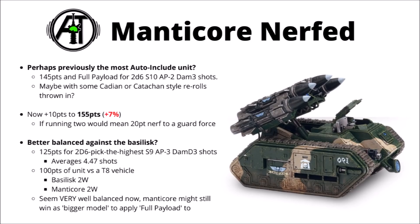In less positive news, the Manticore is going up 10 points, and this one is a slightly painful nerf for the Guard, as currently a Manticore with the full payload upgrade for damage 3 shots is perhaps one of the most auto-include units in the codex. Certainly at the start of 9th it was perhaps the best ignore-line-of-sight shooting option in the entire game, though probably beaten into second place now by Tyranid Hiveguard and all the crazy buffs you can stack on them. Rather than 145 points for your 2d6 Strength 10 AP-2 damage 3 shots, you're now going to be paying 155 — a 7% increase in cost.